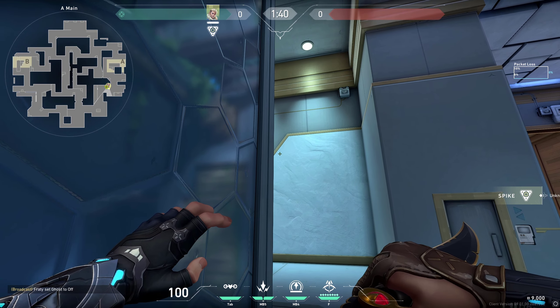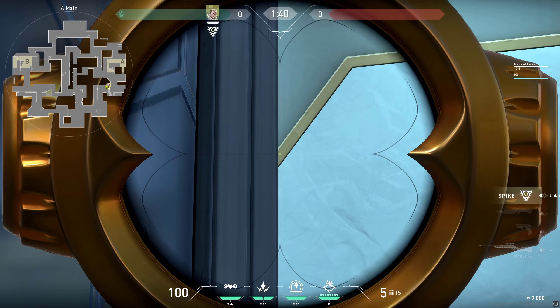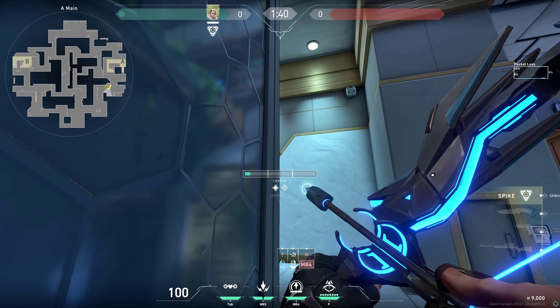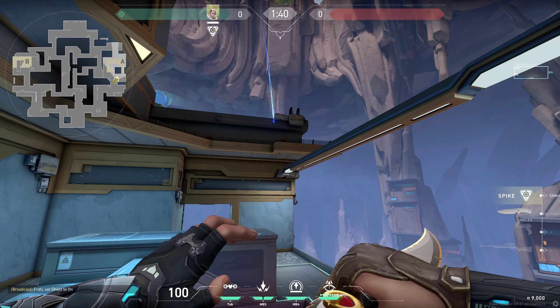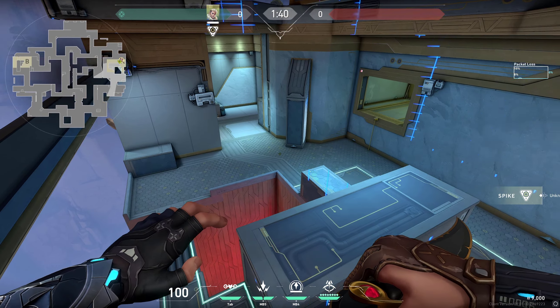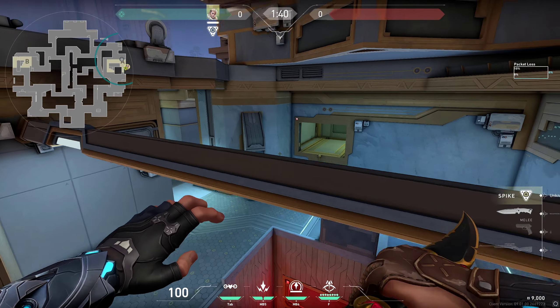Another simple lineup useful if you're going into the A side: hug this corner in A main, place your crosshair right in the middle of the line where it meets this box, do one bounce and full charge standing ahead. It's gonna land right here perfectly on the corner, revealing anyone in these spots. It has great range and gets pretty much anyone on site.